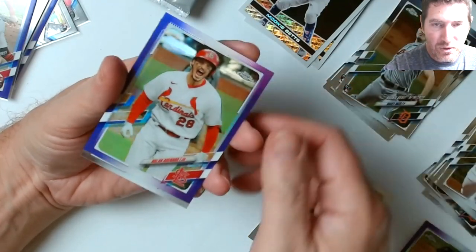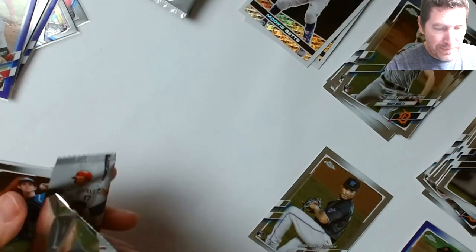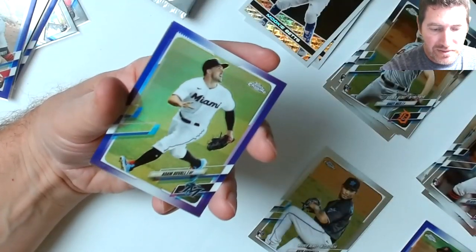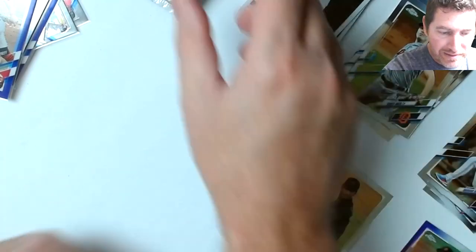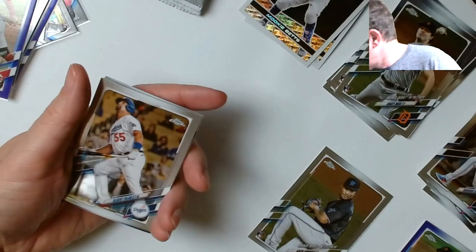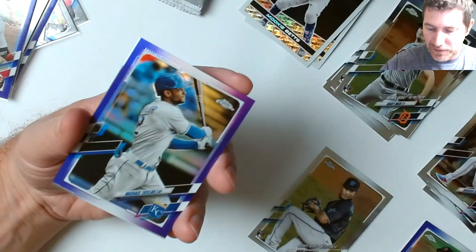There's going to be a lot of Wander Franco this year - don't go crazy with his cards. Every company, every brand of Topps that comes out is going to be spitting out Wander. Just keep cracking packs, you'll get them. Also, all that talk about Bowman's Best having Wander Franco rookies - don't believe it. Guys advertising that on eBay either don't know what they're doing or they're deliberately trying to rip you off.